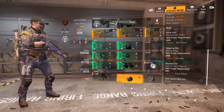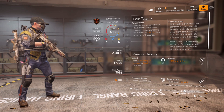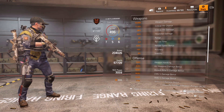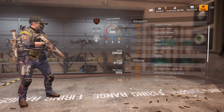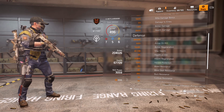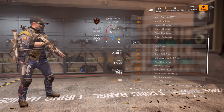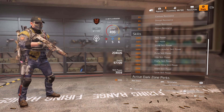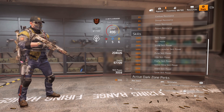Looking at the stats: 10% crit chance, 28% crit damage, 55% headshot damage — nothing to write home about. Weapon damage is quite low, but the build synergizes really well. 204k armor, 67k health, 20% burn resistance due to rolling Demolitionist for 25% extra explosive damage. There are no bonuses showing on my skills because there are no skill utility mods — that's just how Hardwired works.